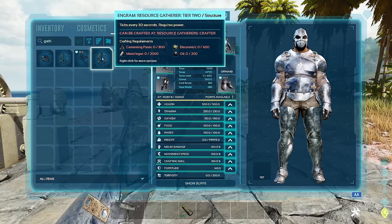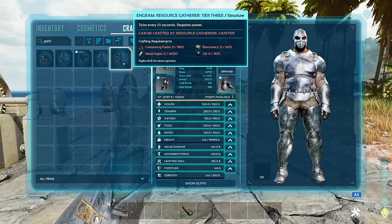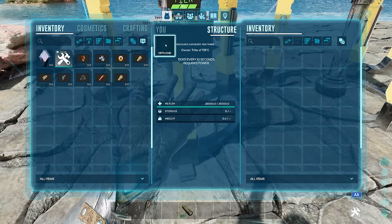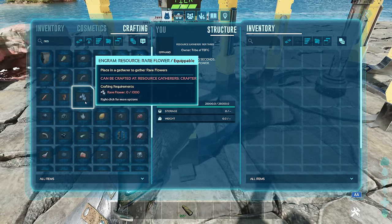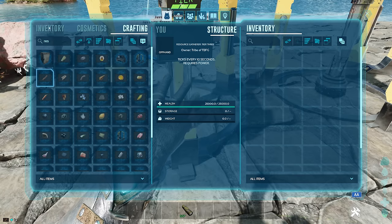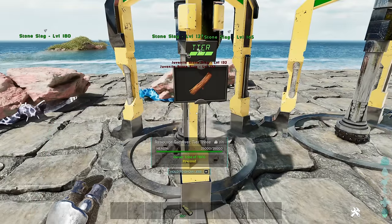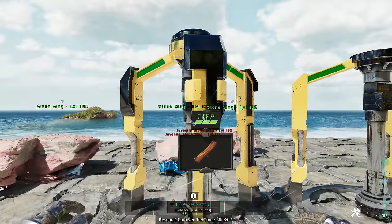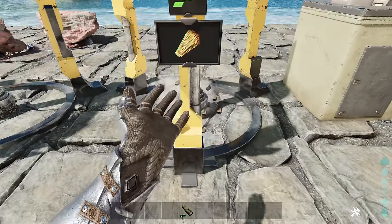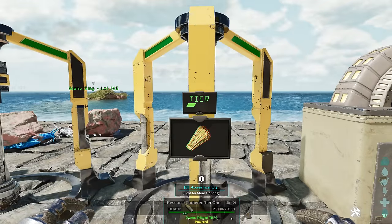The Tier 3 gatherer costs 800 cementing paste, 4000 metal, 600 electronics, and 300 oil. Inside the gatherer, you put in a resource token - made from your inventory - that determines what it collects. For example, the wood resource token costs 1000 wood to craft. You slot it into the gatherer's offhand slot and it starts producing. Tier 1 ticks once every 60 seconds producing one item, so it's not super OP but it helps a lot on a server over time.